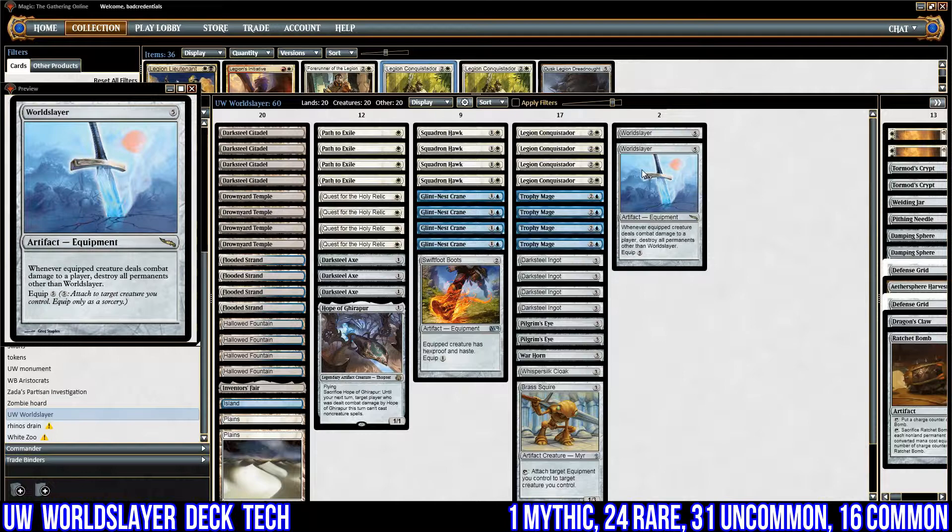Hello everyone, this is Alex from Bad Decks Play Badly, and I'm going to show you this week's deck. It's called White-Blue or Blue-White, whichever one you fancy, World Slayer.